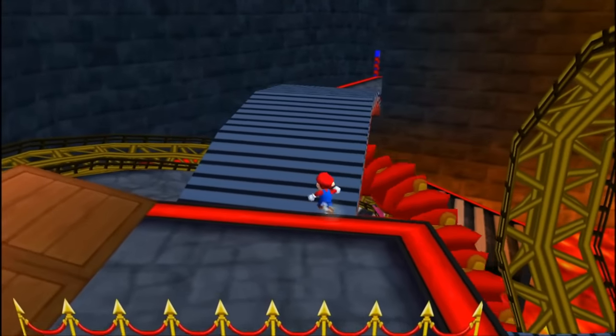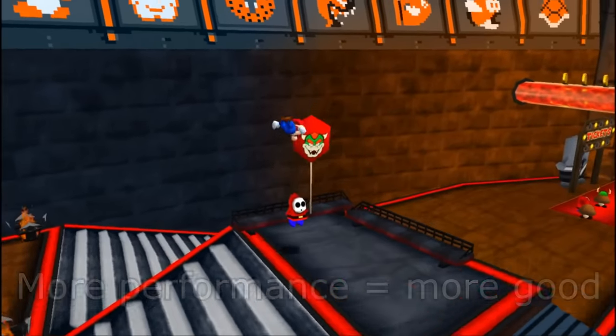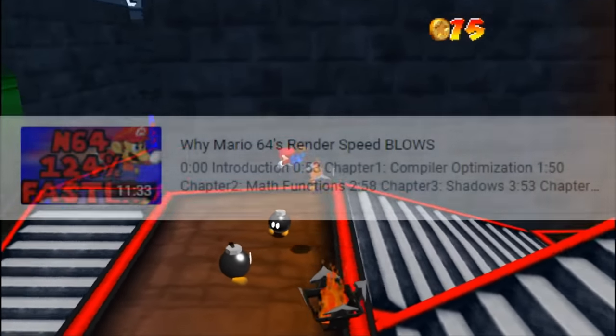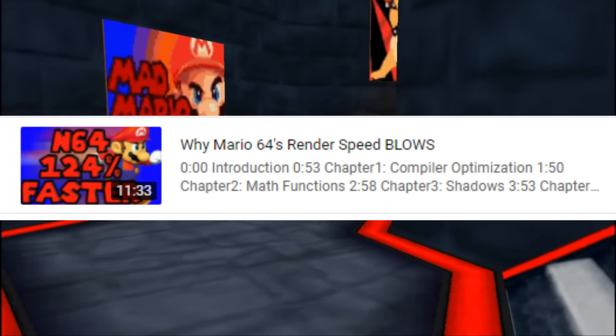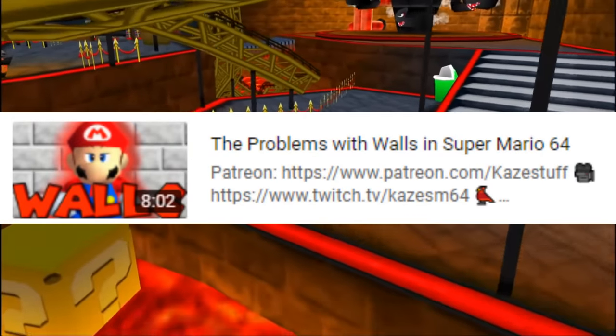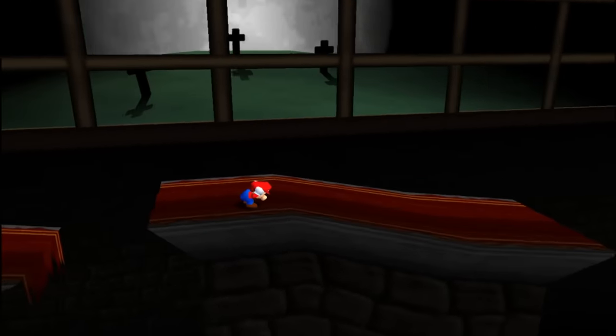Why? I wanted my mod to run at a better frame rate and I wanted the game to run less janky. In the past year I had already rewritten parts of the source to improve performance — back then I gained more than 100% performance in the graph render department, and I also rewrote the janky part of Mario 64's wall collision to work more consistently, gaining around 100% performance there as well.